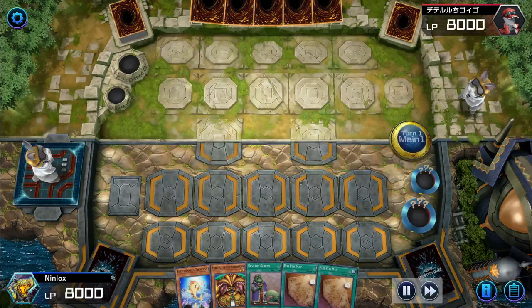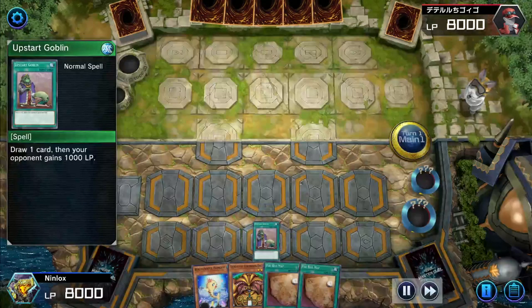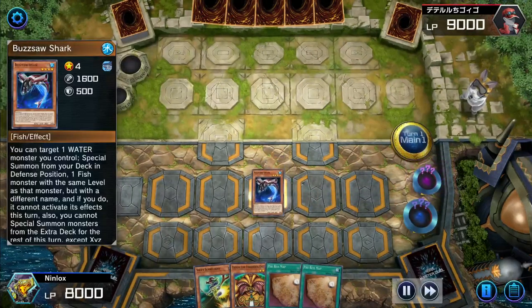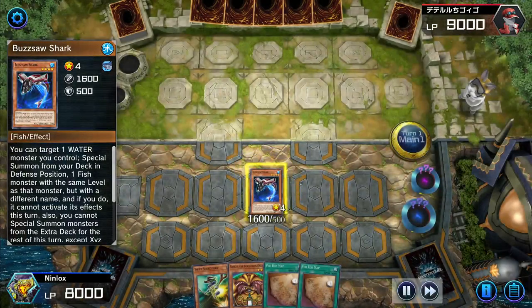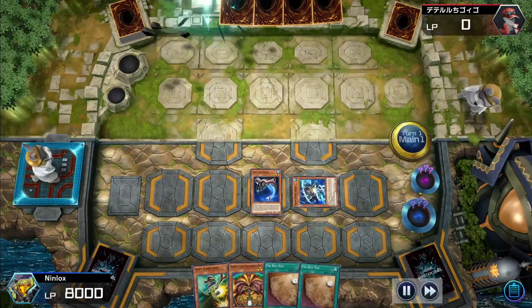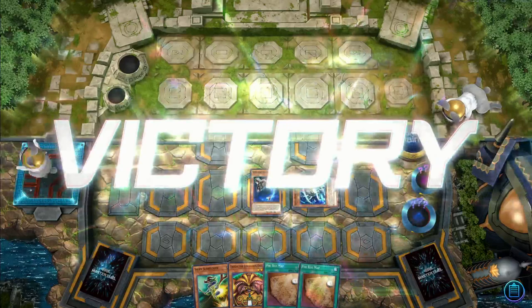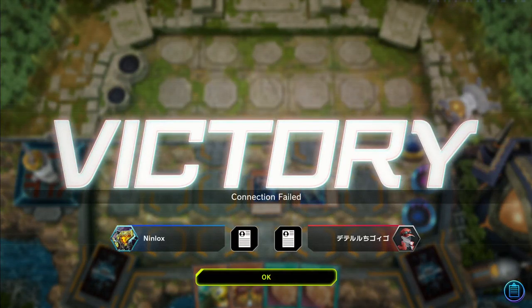Activate Upstart Goblin, summon out Beautiful Princess, use her to get Buzzsaw Shark, activate Buzzsaw Shark's ability to bring out Right-Hand Shark — and he rage-quits before we can even get into Crooked Cook. Let's go to the final game.